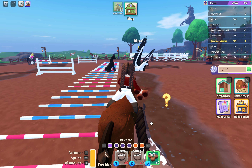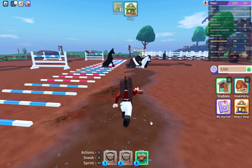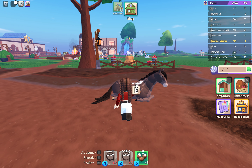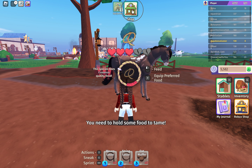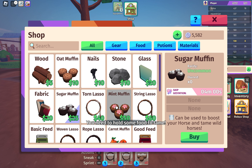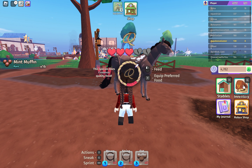Do I have to be off my horse to do it? I'm so confused — this whole thing is just confusing me. Let's get some mint muffins, because why not, and then let's go to inventory and equip.